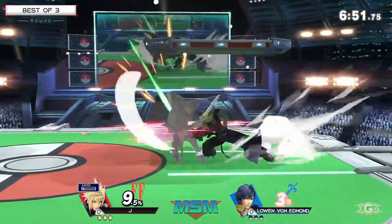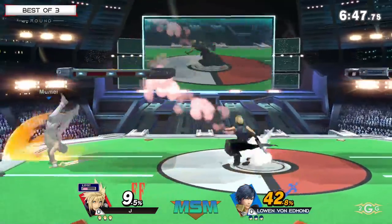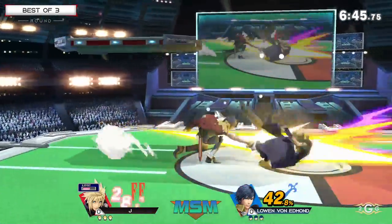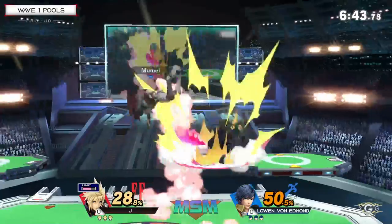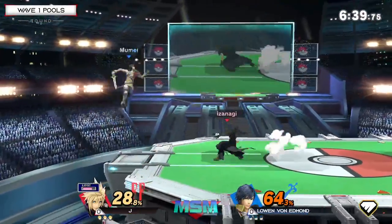It looks like we're just getting right into it. There's the up-B out of shield. Excellent catch with the side-B there, recognizing that he was in the air. Very good anti-air coming out from Julian Jay. There it is again, calling out a landing option, getting an up-air forward.